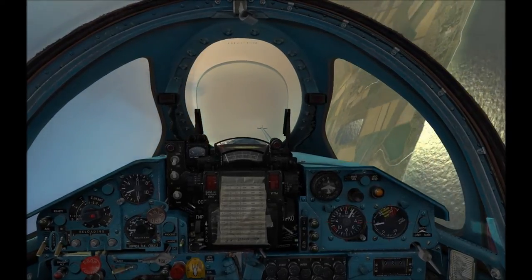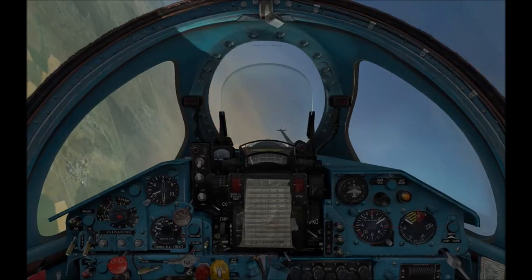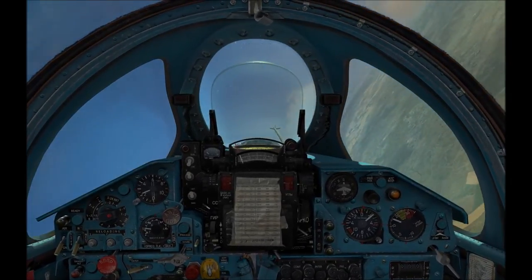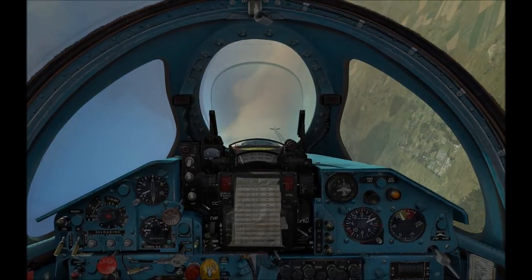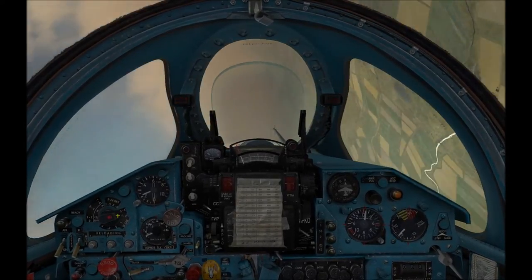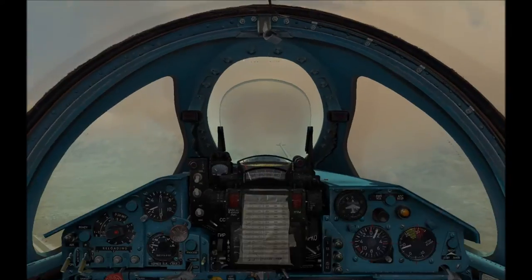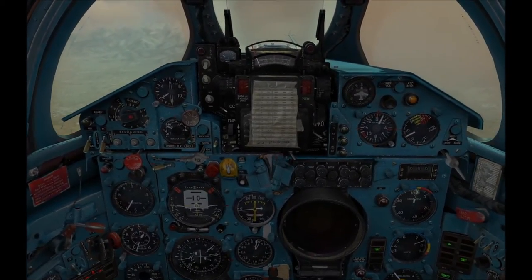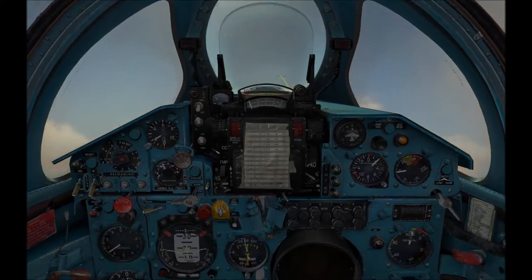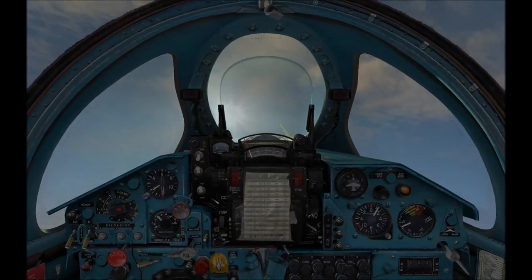As you start getting close to the limits, the pitot probe on the front seems to be vibrating — that's amazing. As we start pushing more towards the limits, the cockpit starts vibrating and then red lights appear, meaning we're pushing too hard. Kicking in the afterburners here, sticking the nose up about 30 degrees — let's keep going. That's 40 degrees nose up, speed still looking good, and we are like an absolute rocket.